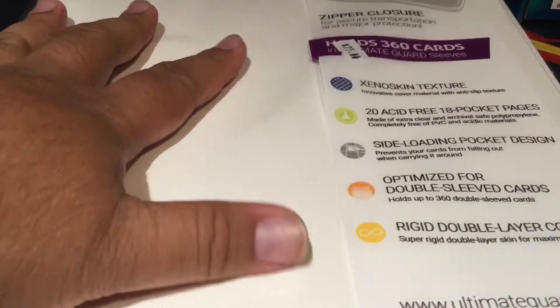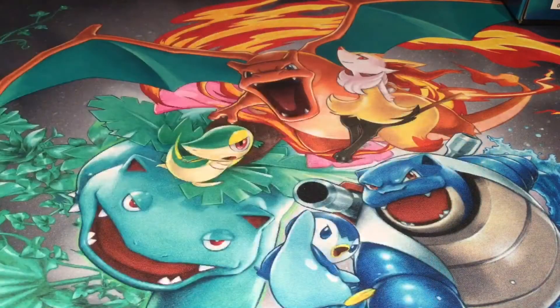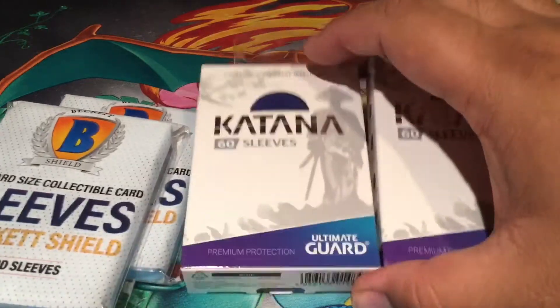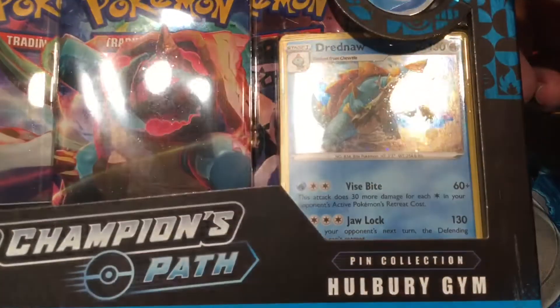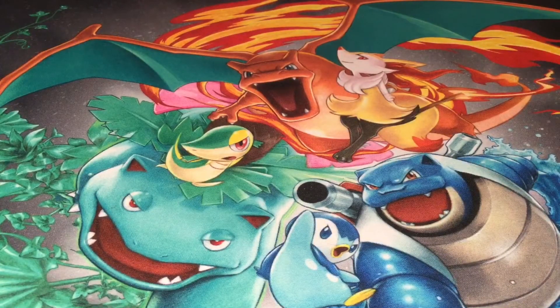I picked up the Ultimate Guard Zipfolio — the Xenoskin one — for $22 because they were having some percentage off at their booth. Got the gold Dragon Shields for $7. A cool little dice bag for like $3. Penny sleeves — the Beckett ones — so I can finally have sleeves. I'm mostly excited for the Katana sleeves, the Yu-Gi-Oh sized ones — I got black and blue, maybe for my Dark Magicians and Time Thieves. Also picked up a Champion's Path Hulbury gym pack for Nessa — so cool. I don't know if I'm going to open it. Champion's Path is such a highly coveted thing right now.